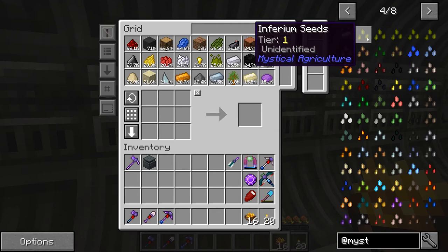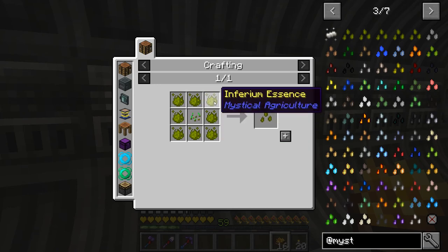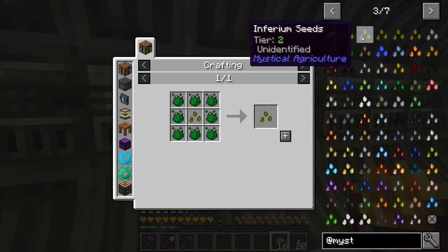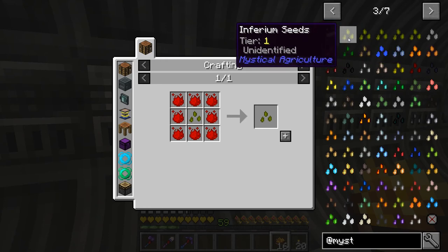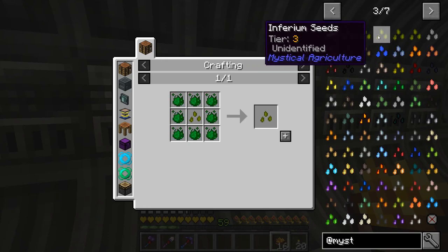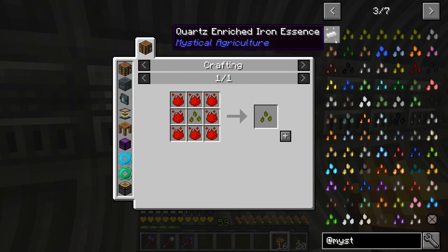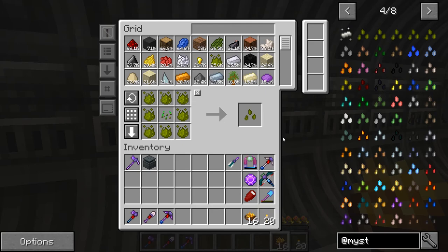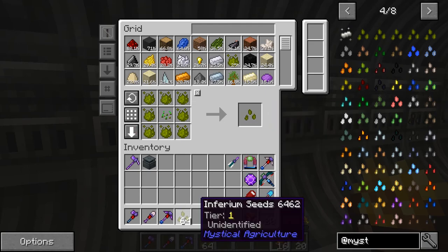Tier one would just give you one. If you look at these recipes you can see it takes seeds, and then you upgrade and upgrade. So we want to go the whole route. I want to get a stack of tier five — that's what I'm trying to shoot for. So let's do tier one first and see if we can get a stack of that.